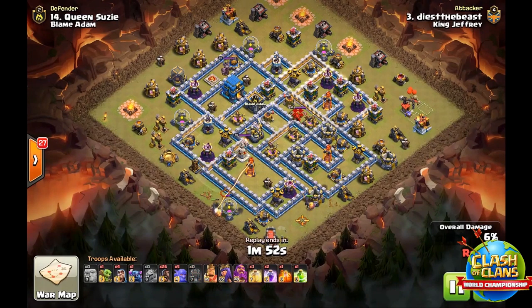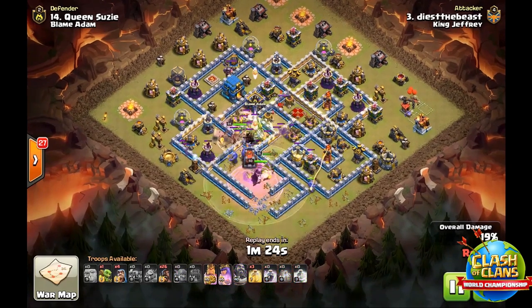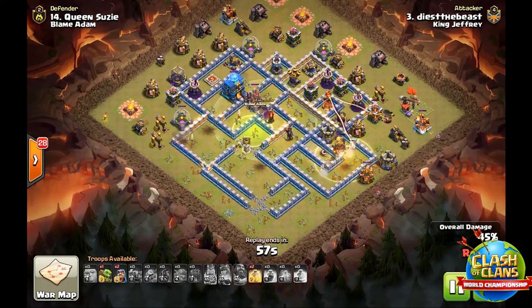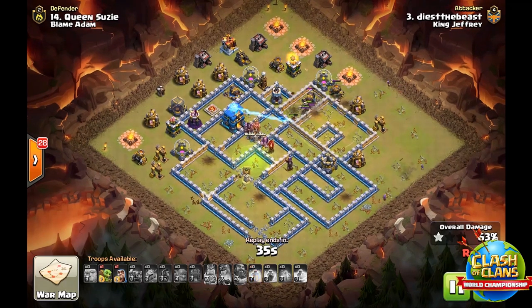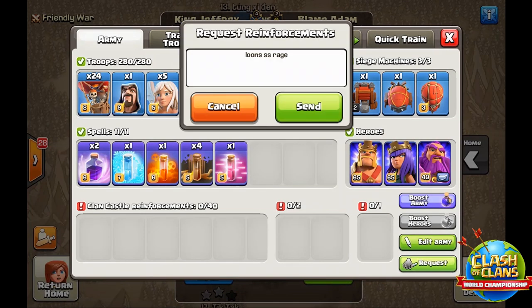A little bit of trap checking to see if there's anything we didn't anticipate. Looks like Archer and Hound — that's no problem. One Tesla on that side, that's interesting. That Tesla specifically — yeah, that's probably not close enough to worry about. That was a very ambitious kill squad; if that worked, fair enough. So let's go to the drawing board and see what we have in the army.